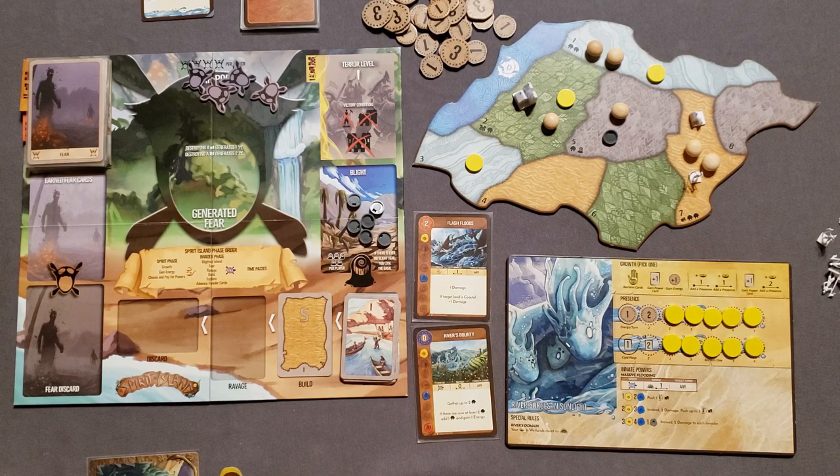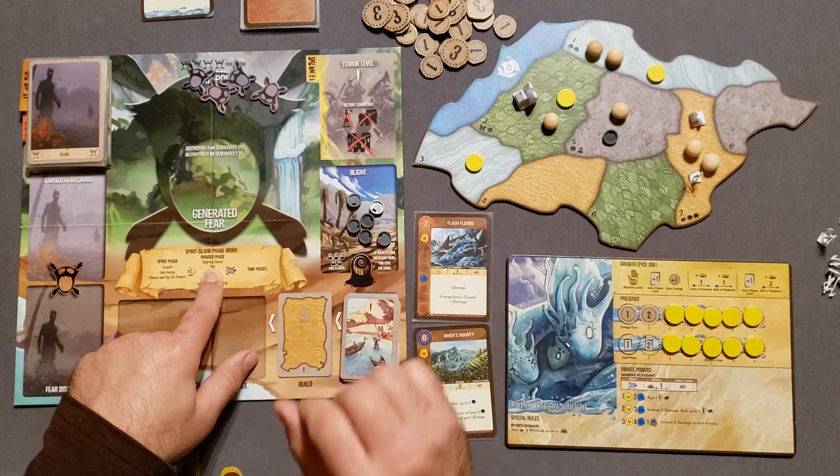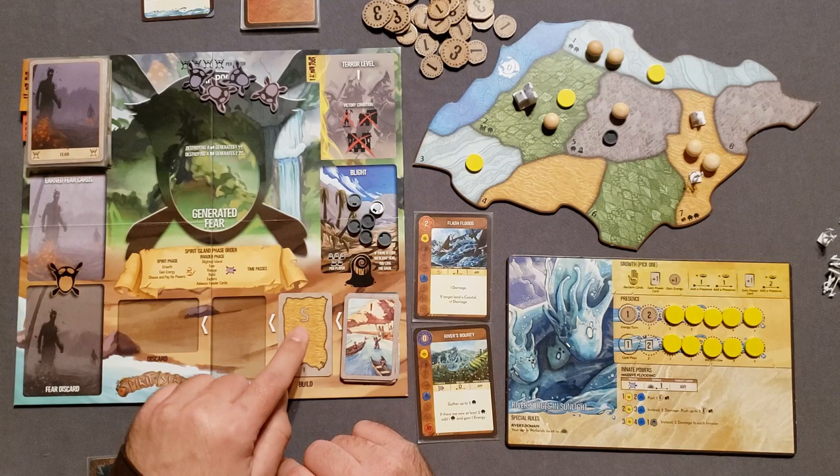Now we go on to the invader phase. First we would check our Blighted Island — we're not using those cards. When you're comfortable with the game, you'll add them in; they add more difficulty. Next we'd use any fear cards we've earned, but we haven't earned any yet since this is the first round. We go into ravage — there is no ravage yet since this is the first round.